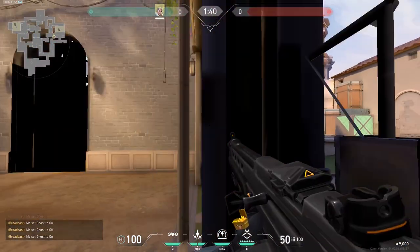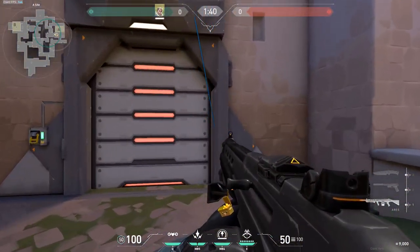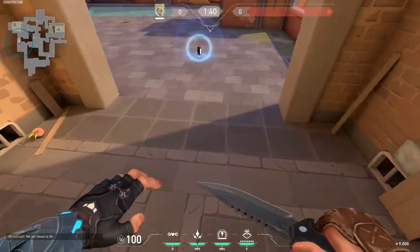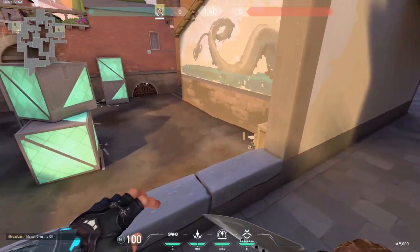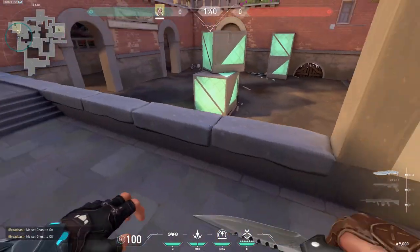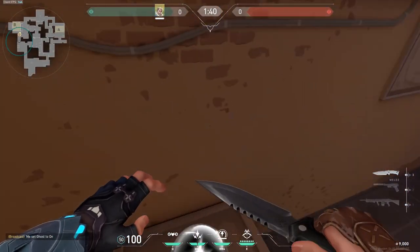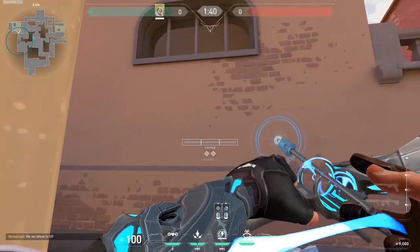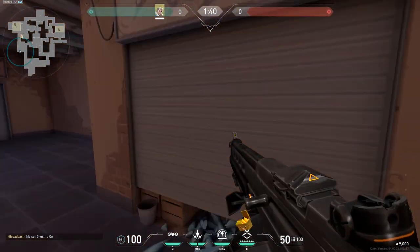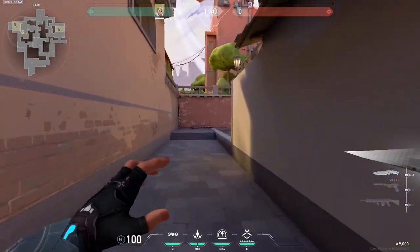This can also be done reversed — just make sure you're at the right angle, so practice these. These are five different simple lineups you can use to perform wallbangs on main. They're pretty simple besides the last one, and they're all alternatives to get easy kills by yourself. This can also be comboed when a guy is pushing since it takes a long time.